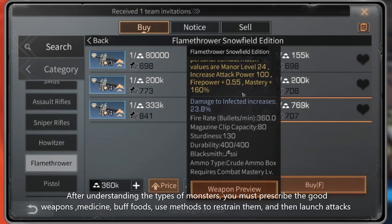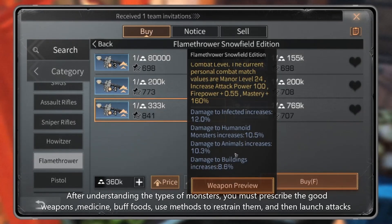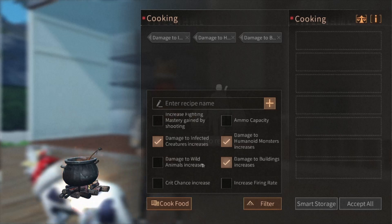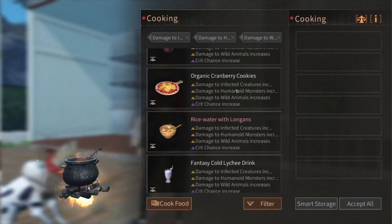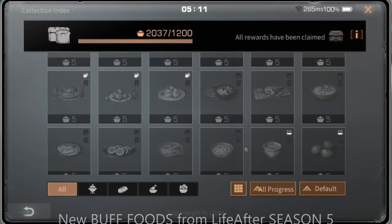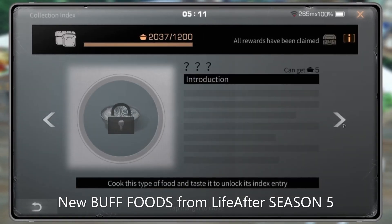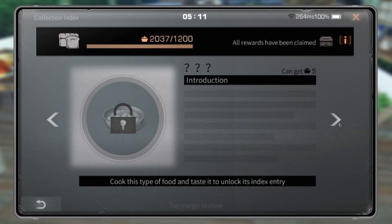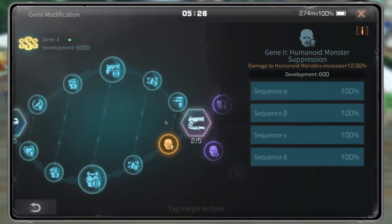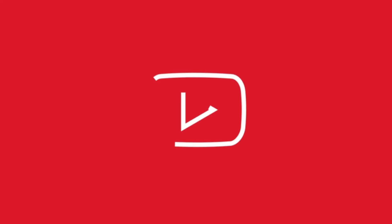After understanding the type of monster, you must prepare good weapons, medicines, and buff foods, and use methods to restrain them before launching attacks. You can also cook buff foods like damage to infected, damage to animals, damage to humanoids, or damage to buildings — but best are the character land foods. There are also new buff foods from Life After Season 5. You can also do gene modification, upgrade your weapons and armors, and many other ways to deal with these monsters in the next new season. That's it for today's video. See you guys. Bye bye.